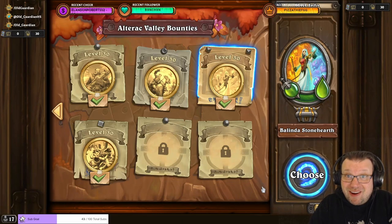Hello everyone, it's Old Guardian here. In this Hearthstone Mercenaries normal budget bounty guide I take a look at Balinda Stoneheart. At the time I'm making this video there is a GG event going on, and for the GG event you need to get the Ivus bounty open, and for that you need to be able to complete Balinda Stoneheart.